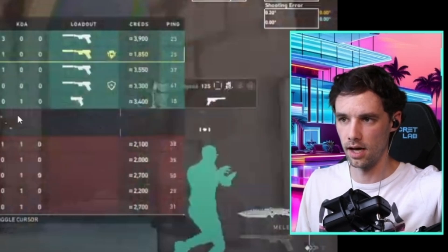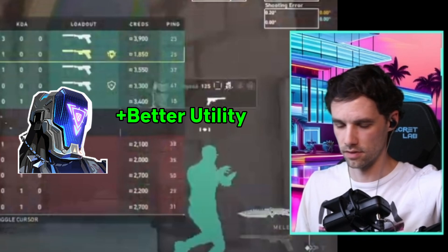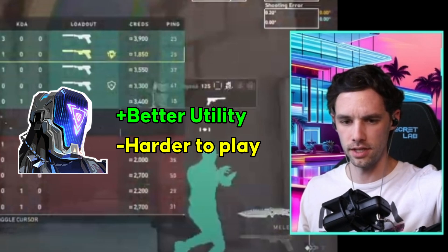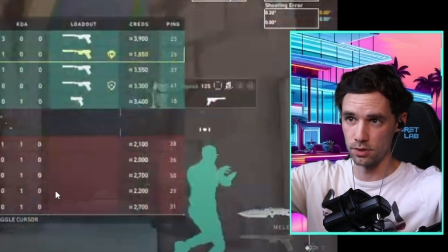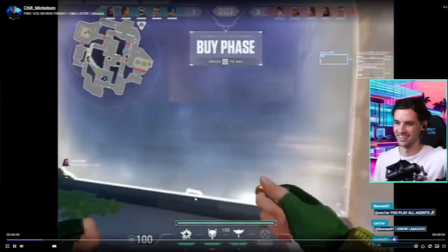At higher ranks you're gonna see a lot more KO on this map. Utility is a little bit better for Breeze because the flashes are better for those longer throws. KO is a slightly harder flash initiator to play, so if you're comfortable with KO and want to learn lineups and get a feel for the agent on Breeze specifically, you can try that - be a lineup Larry.